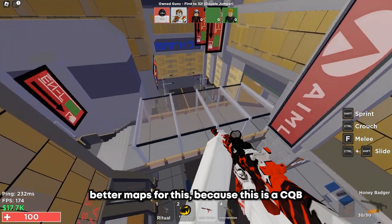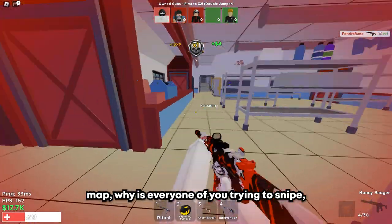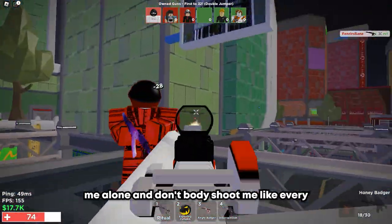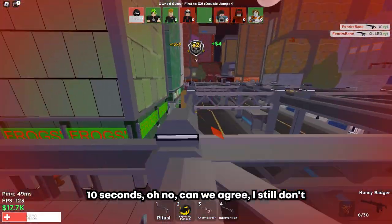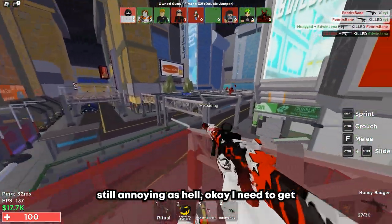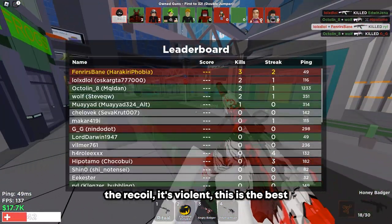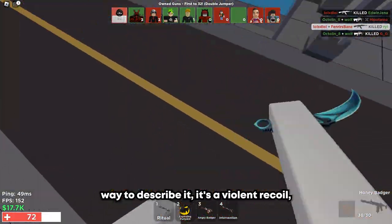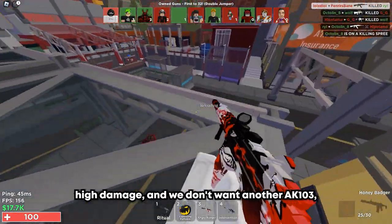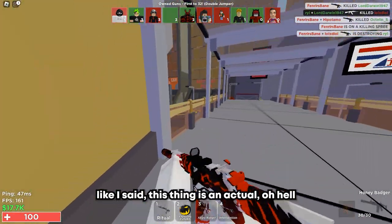Alright, here we are in the last round — Night Death. This is probably the best map or one of the better maps for this gun because it's a CQB map. Why is everyone trying to snipe? You don't have the skill for it, so leave me alone. Here you can see the recoil — it's violent. That's the best way to describe it: violent recoil. But it's needed because this gun has really high damage, and we don't want another AK-103, do we?